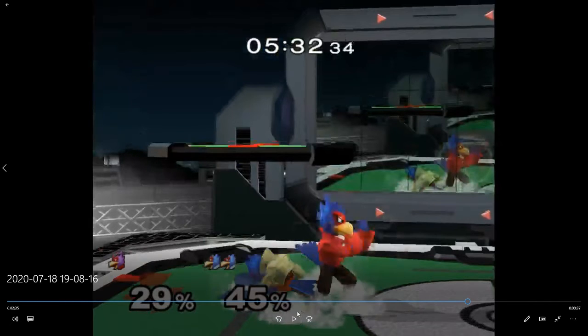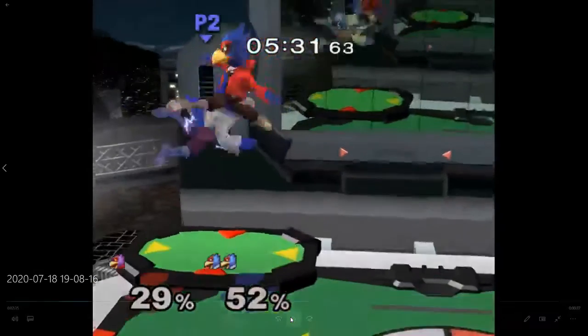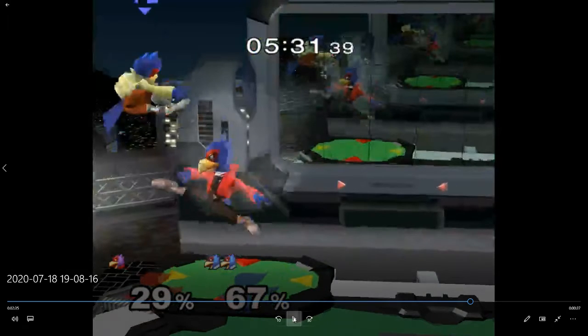He could have just held down and shined you. He shields and then shines you anyway. He double jumped — jumped shine, double jump. This back air is not really going to get him much. It'll get you off stage but you still have your double jump and you're at low percent so you probably won't die. You'll just double jump back on.